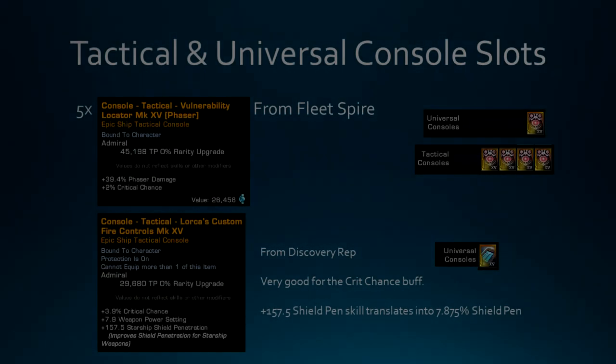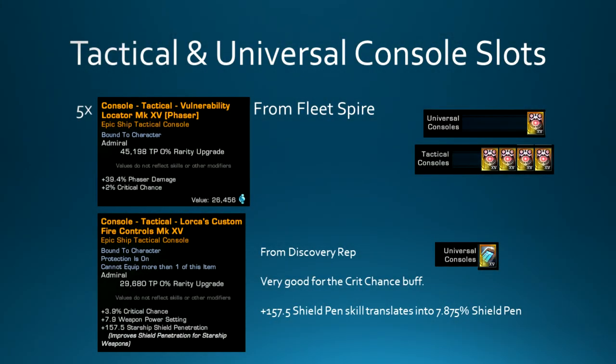Now let's take a look at consoles. This ship has four attack consoles and two universal console slots, so you've got five attack consoles from the fleet spire you're going to want to slot. Then you're going to want to grab Lorca's Custom Fire Control console. The Lorca console is very good for the crit chance buff it provides - pretty much every build right now uses it. It gives you 157.5 shield pen, which translates to right around 7.9% shield pen. Shield pen all adds up and if you have a bunch of sources like this, that is a very nice DPS increase.